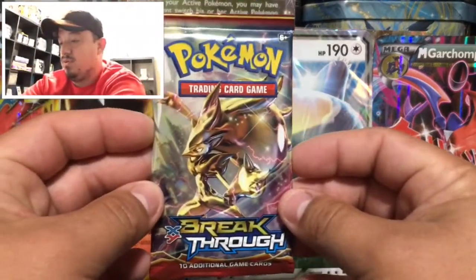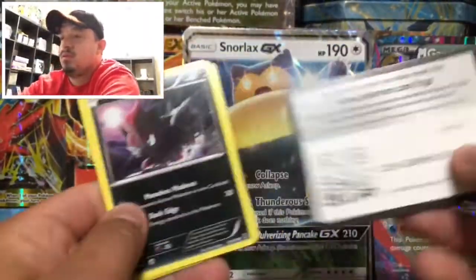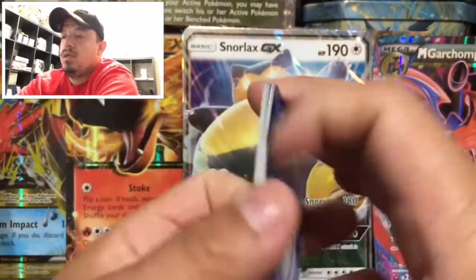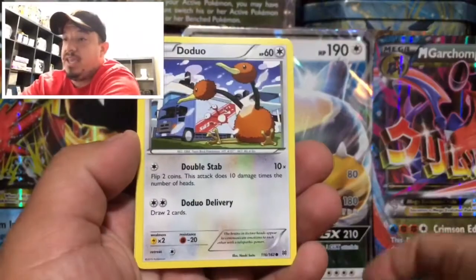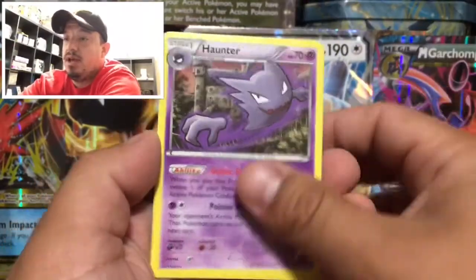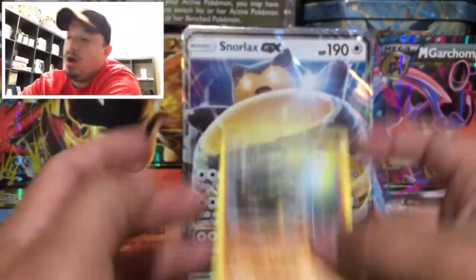And on to Breakthrough with that Zoroark BREAK on the front. Here we go. Here is the code card for you guys right there. And here we go — we have a Zorua, Fennekin, a Doduo, Chespin, Inkay, Wobbuffet. We have a Kangaskhan, Hunter. We have a Reverse Holo Oricorio and a Marowak — that is a rare non-holographic card.